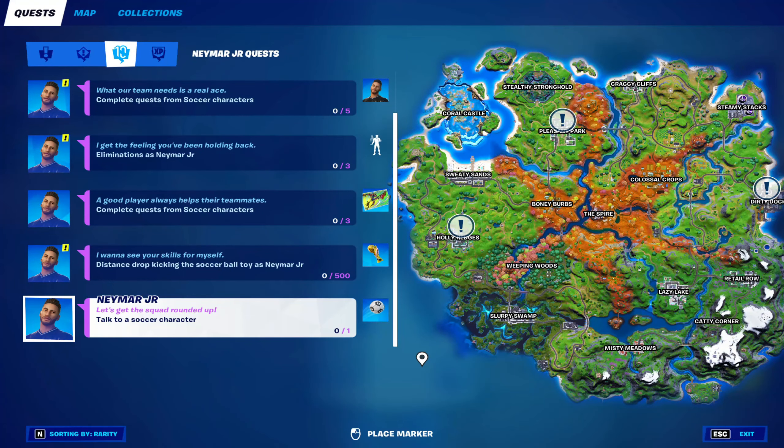Welcome back everyone. We're gonna go over the Neymar Jr quests. The first one, we need to talk to a soccer character. You can find them at Pleasant Park, Holy Hedges and Dirty Dogs.